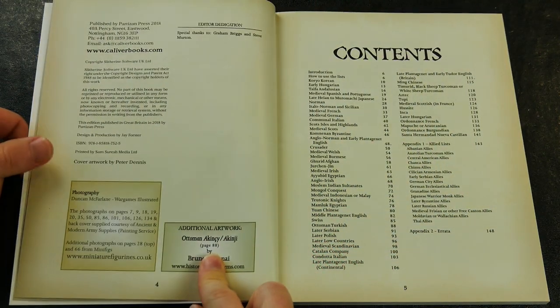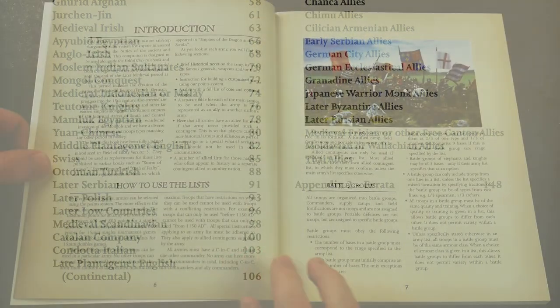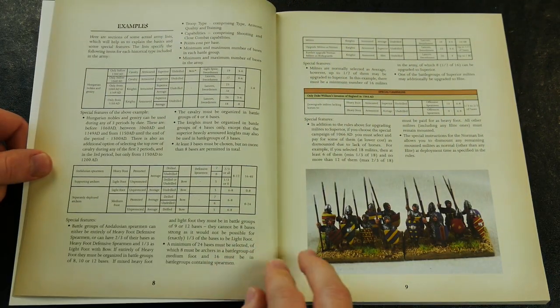The contents page shows the 51 main army lists and 16 ally lists that are outlined in the book. The next few pages after that explain how to use the lists and provide examples which enable players to understand their layout.